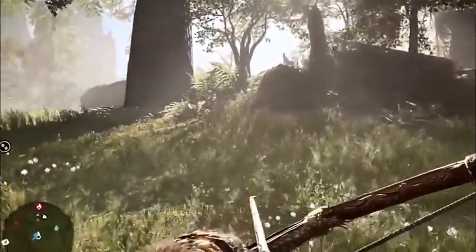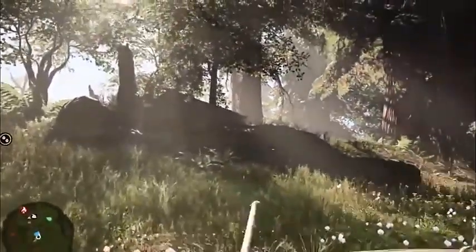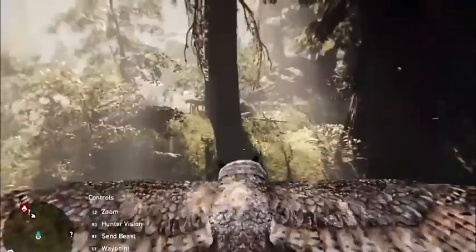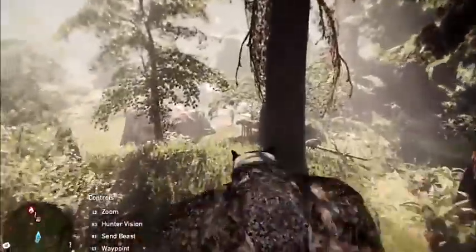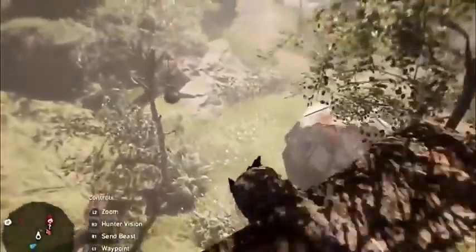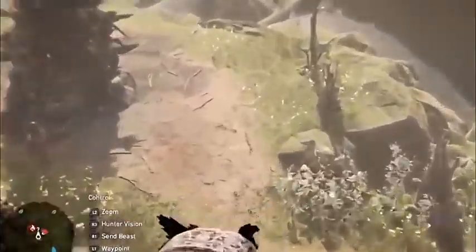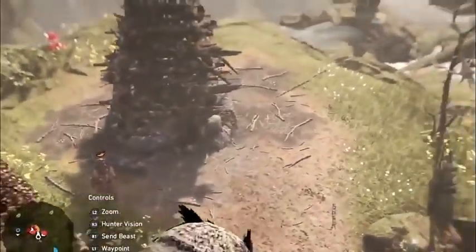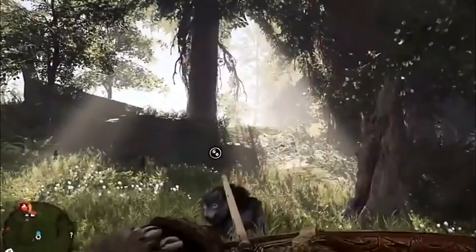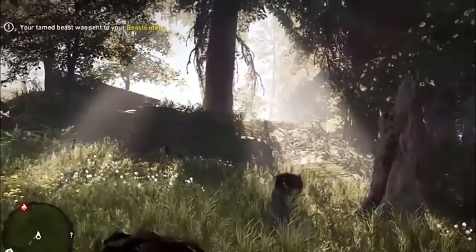In Far Cry Primal you're like a beast master - there's a very old movie called Beast Master. What happens here is you've got the eyes of the eagle, but in this case it's an owl. You can control the owl and fly as the owl to get a better look at what's around, and you can also control it to do some hunting for you.